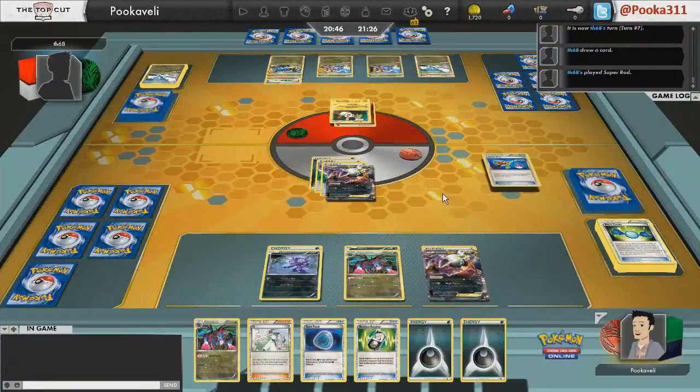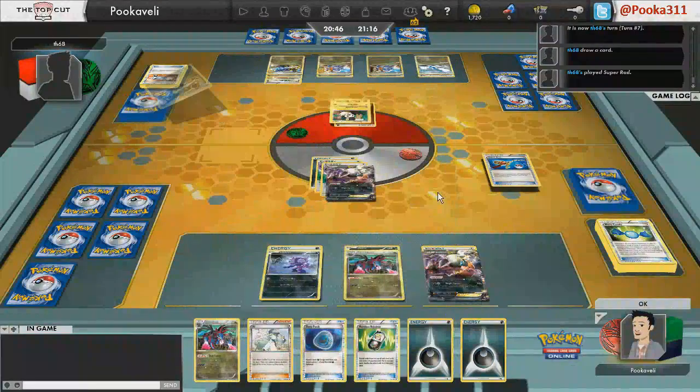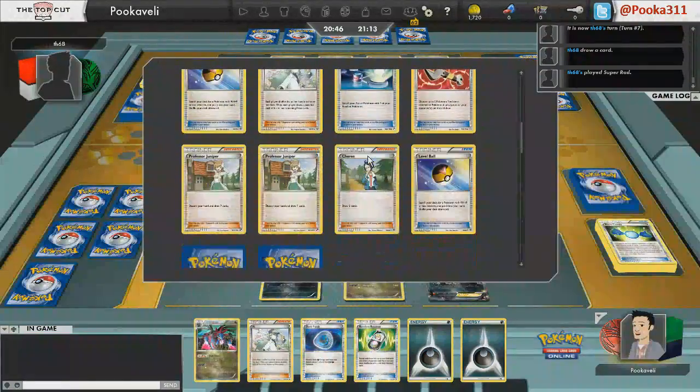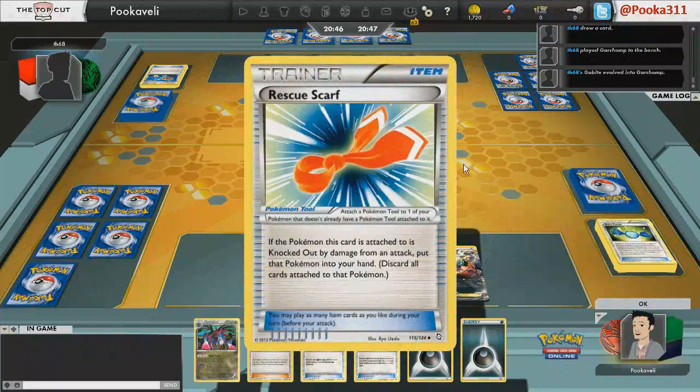Garchomp is never going to knock you out in one hit — it cannot hit 180 damage unless there are four Altarias in play, which is never going to happen. So he's always going to knock you out in two hits. You want to be able to retreat between Darkrais, maybe Max Potion one of them, and always have Darkrais powered up so you can cycle through them. That's the key to this matchup — even if you lose your Hydreigon. If you can get enough energies with Dark Patches and Max Potion the damage off, eventually you should win.